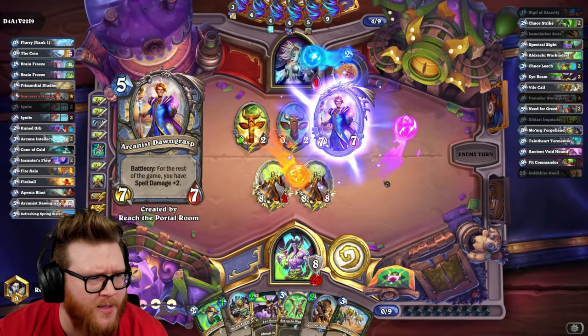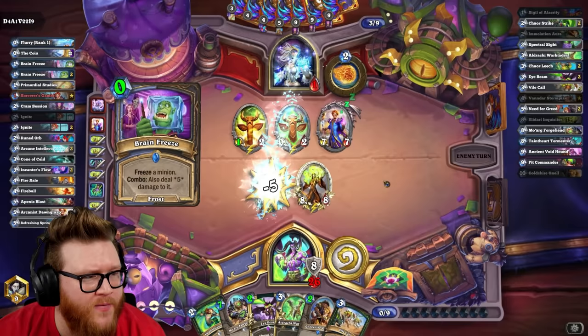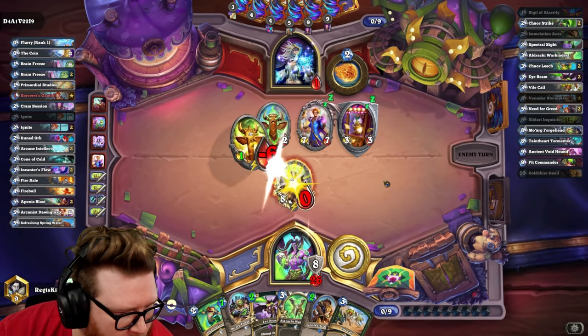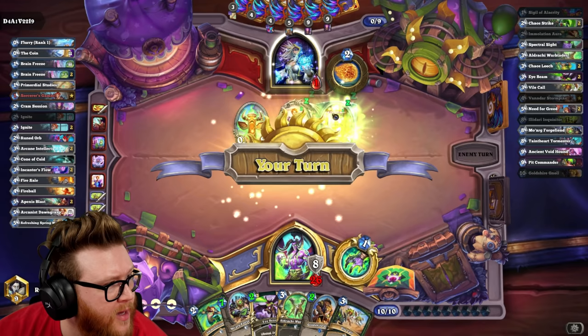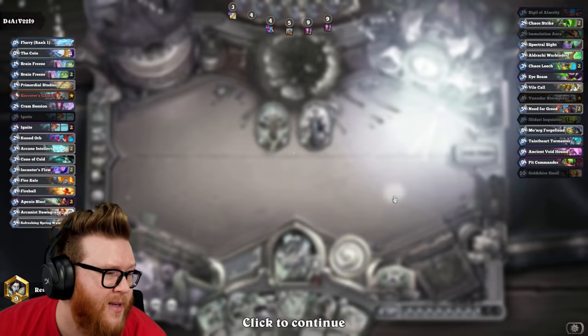Everybody's saying lethal in chat. I don't think so, right? I didn't have any extra damage. Did you guys just miscount? I didn't have mana for Al'Akir. Brain freeze — I mean, if they can't freeze face here nothing else matters, we're just gonna ping face. I have Ivy — no, it doesn't matter, Ivy is fine. I don't think anything for zero mana impacts here. Ice Barrier would have been the thing but that can't be discounted to zero. Let's go. Vandar made a big difference that game — Vandar was legit really good. Getting the six-mana Pit Commander, not bad.